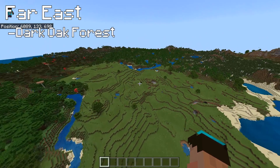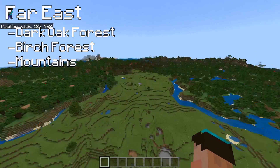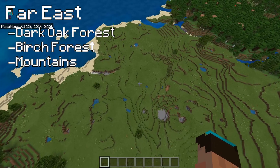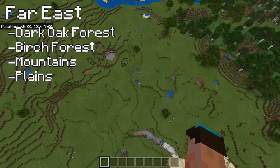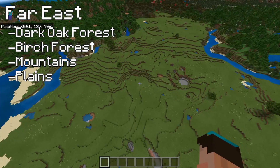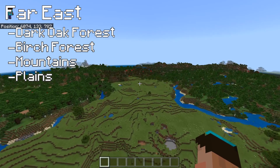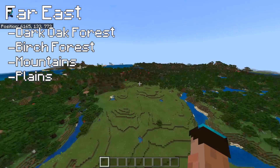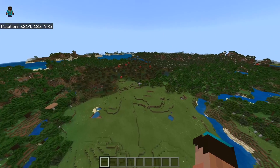We're continuing east - our X coordinate is going up. We've got a dark oak forest, a birch forest, some interesting mountains with a nice rock formation. And another big plains area - I think I like this plains the best so far because we've got the ocean there, a relatively flat area with minimal terraforming required. You've got your dark oak, your birch, and a swamp right here for oak. A really nice shape the way the rivers come around it - you can make a beautiful build right there.